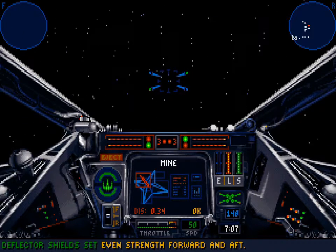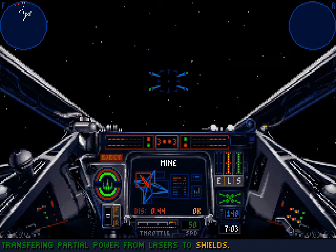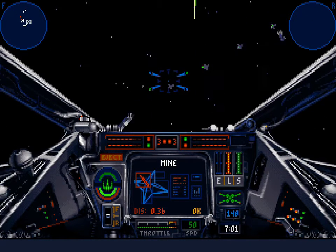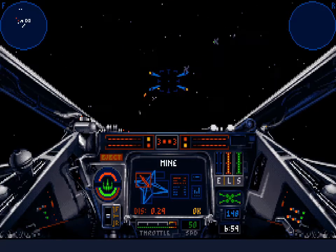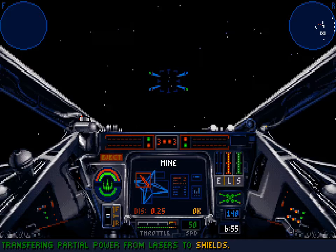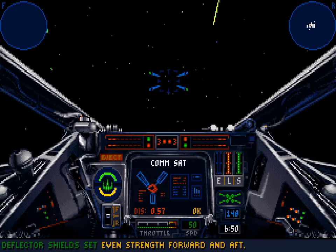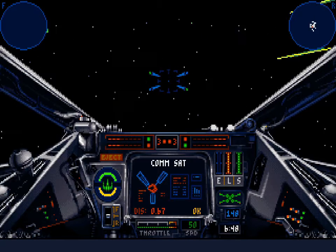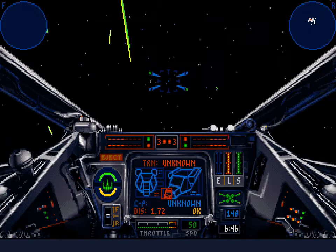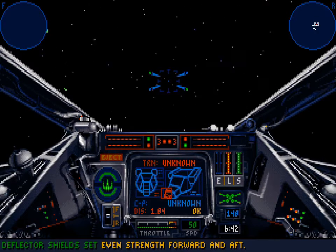At least the mines show up on my targeting computer. But the fact that they're not considered enemies and don't show up on the map just makes this a lot more difficult. Are these transports adding more mines? Do I have to worry about them escaping? I'm not sure.